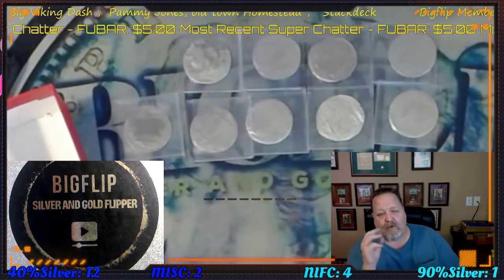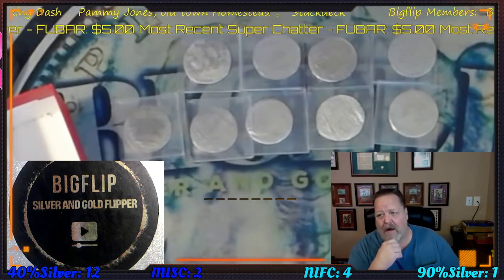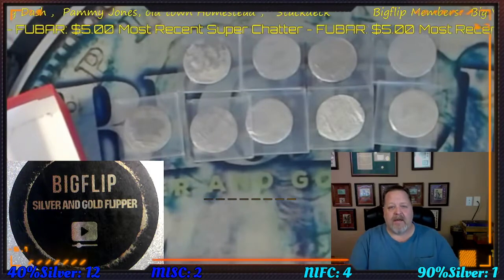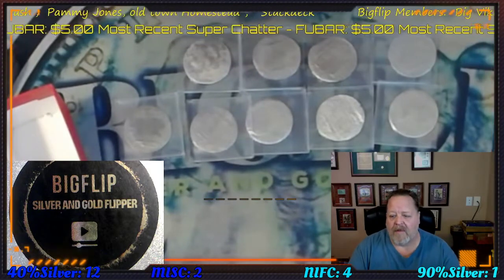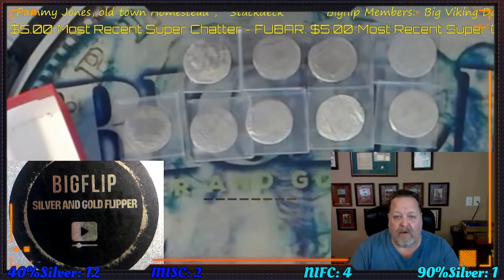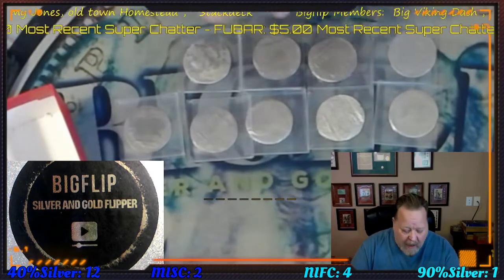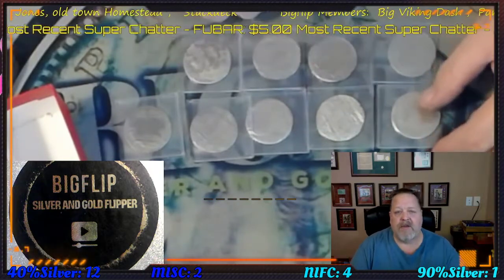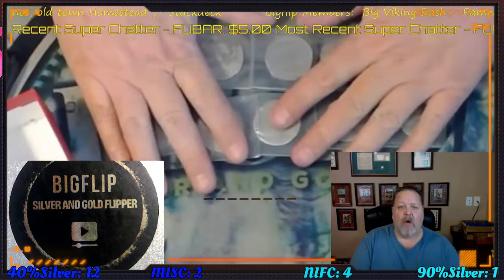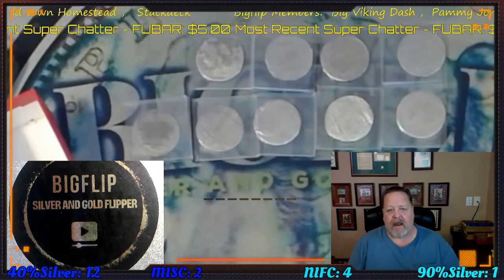We also have 3 full boxes for tonight, so we'll have about 10 grab bag tiers, and then a couple more of the 10 roll tiers if you just wanted to do the regular card shuffle and get silver and a spin of the wheel. The shipwreck coins do not get a spin of the wheel — what you get for the 10 roll tier is a genuine shipwreck reale.